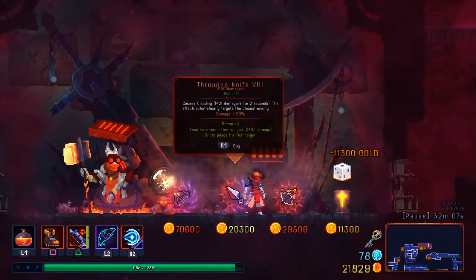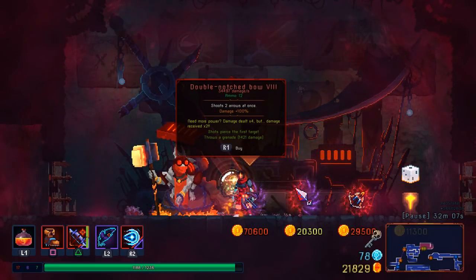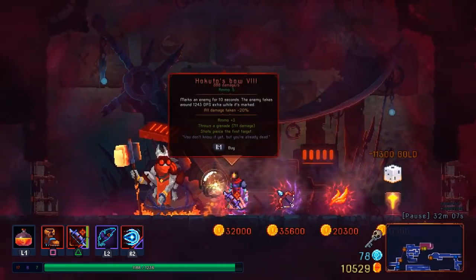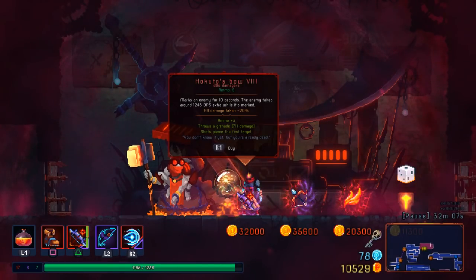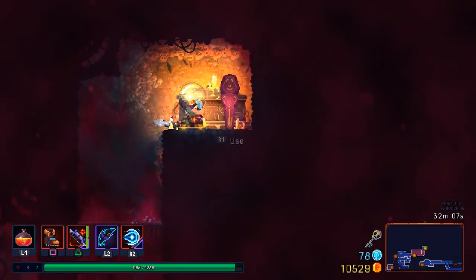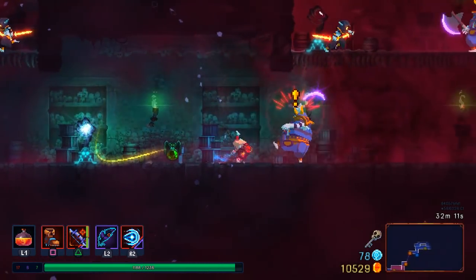Alright, what do we got here? I could take an upgrade to the Hokuto's Bow if I can — oh man, that'd be fun. But no, there is no way I'm going to get that much money by the end of this. And there's a... hey, that's something to check out. I don't know if the Shots Pierce will apply multiple marks — something to check out if I manage to get the money.